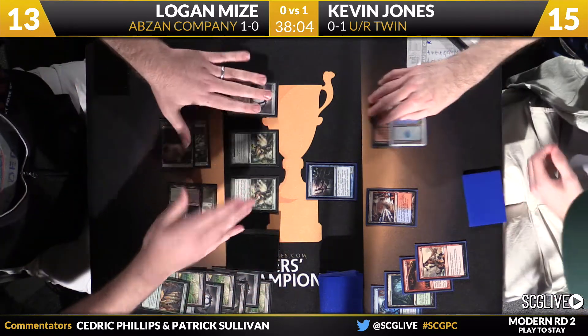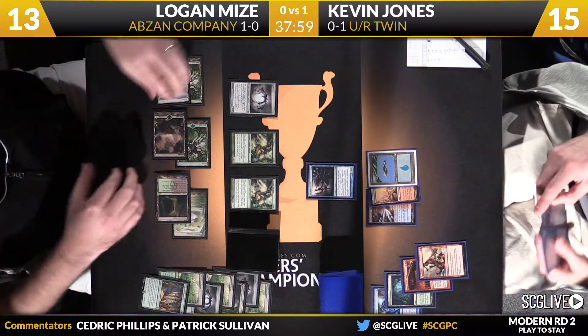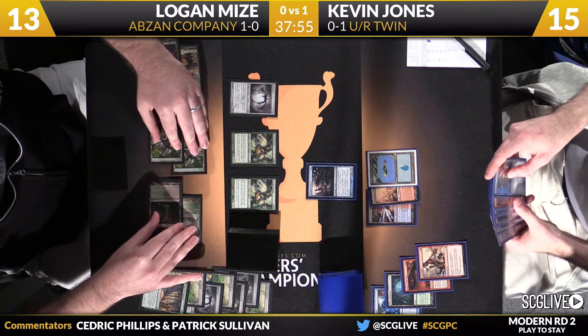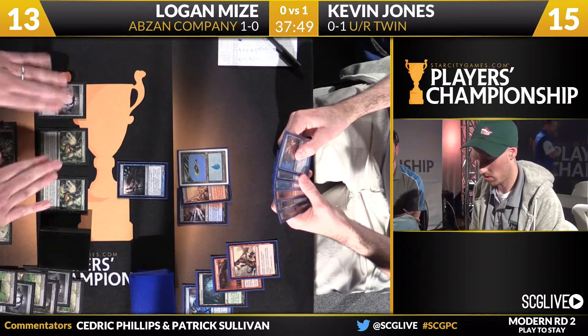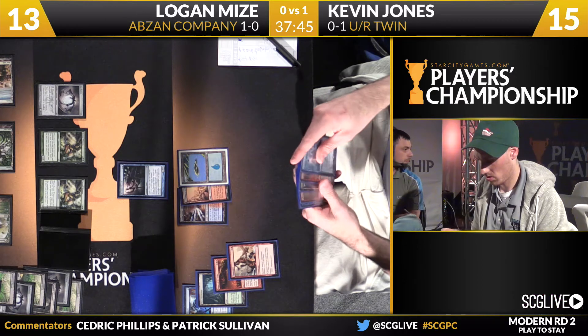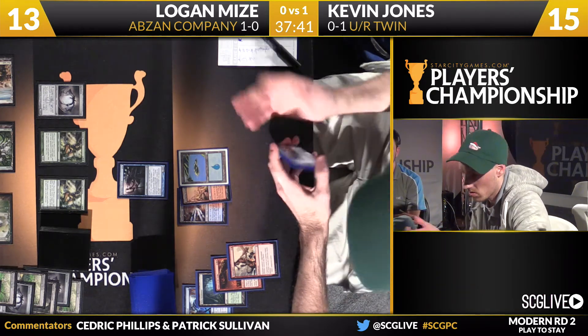Not surprising to come into this match with Mize down a game. He does not have a lot of interaction game one. Jones is faster and has more interaction. We see the old zero — that's not common, especially in Modern, though you see it more post-board because Mize has to bring in cards like Path to Exile and Abrupt Decay to interact. A Collected Company finding zero creatures isn't likely, but we see more whiffs or Collected Companies finding one creature in post-board games because there are often fewer creatures left in the deck.